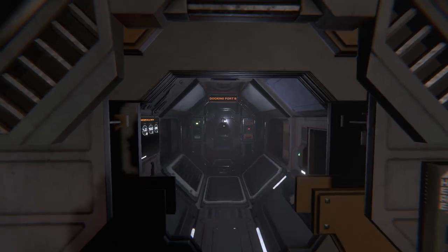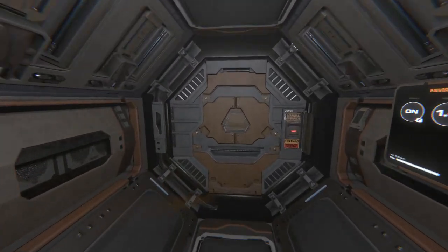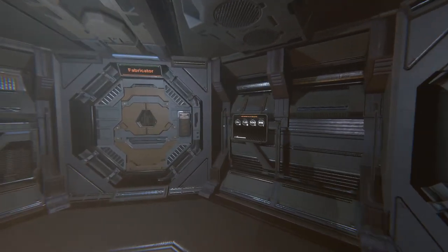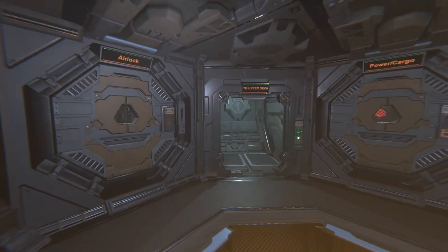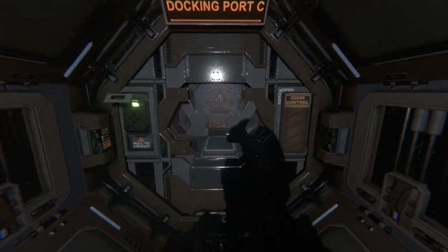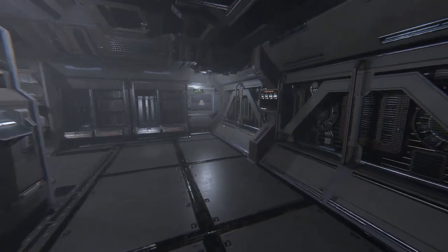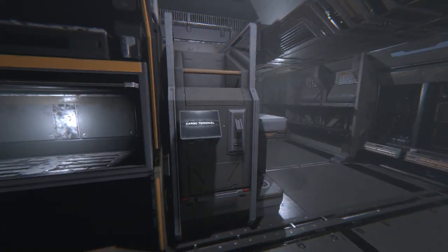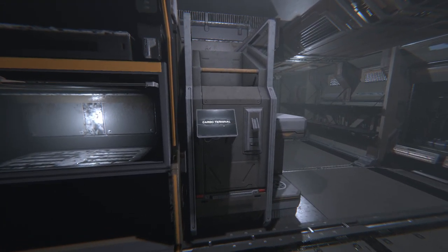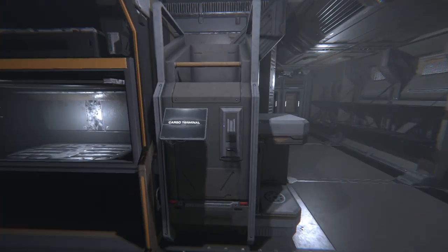Hey everybody, it's BC here and welcome to another episode of Hellion. Last episode we went and did a little bit of looting, got our first circuits, and learned a few things about what can and can't be recycled. I was trying to look for a life support module last episode but didn't have the best luck. Today I actually want to head out to Aerodil because that's where you can find life support modules, and I also want to get a couple of solar panels.